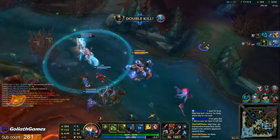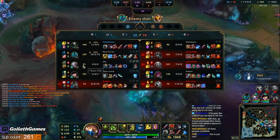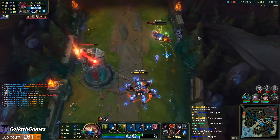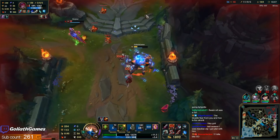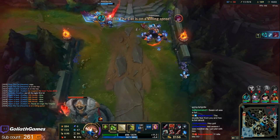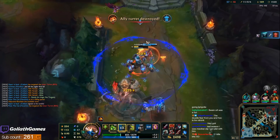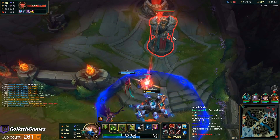Jeez, I'm so strong right now, man. Level 14. My mid laner is level 10, by the way. I'm trying to get the Titanic spread damage. I am missing my E flashes this game though — kind of annoying. But we're making up for it.